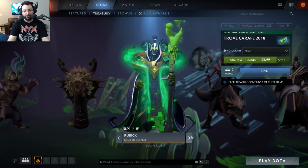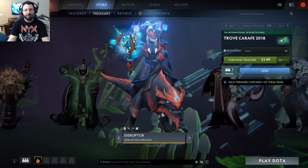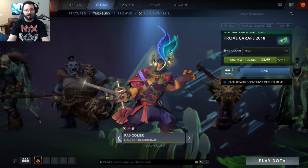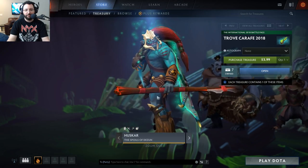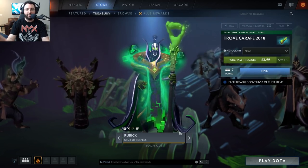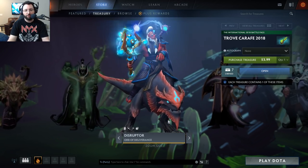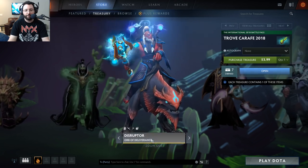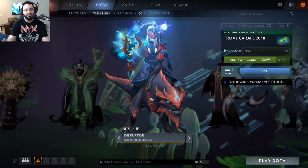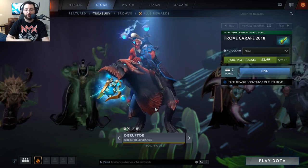Next is the Disruptor 'Orb of Deliverance.' By the way, I'm not rating the way they look on the heroes — we're just doing the spell effects. Because if we were rating hero models, Huskar and Venomancer would be much higher. The Disruptor 'Orb of Deliverance' changes Thunder Strike. I give this two horse heads — not a huge fan of this one, and I'm not a huge Disruptor player either.